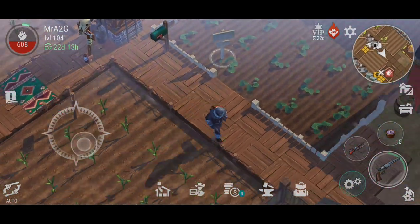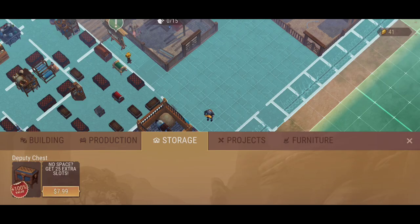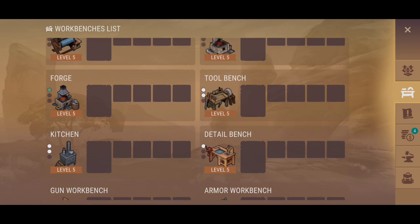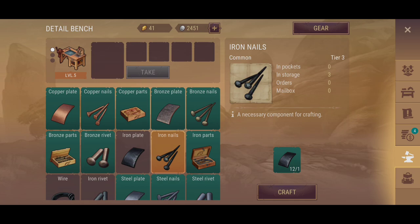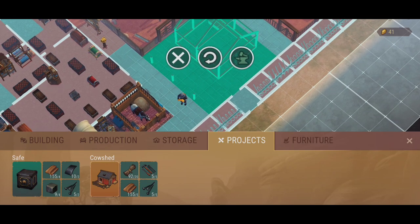I'm going to need to work out where I'm going to put my cow shed — I'm thinking it's going to have to go here somewhere, which makes all the sense in the world. Let's go back into the build menu — Projects. I'm going to need more iron in order for this to happen. Do I have iron? Yes — the detail bench confirms I do. Perfect. So the cow shed can be built.